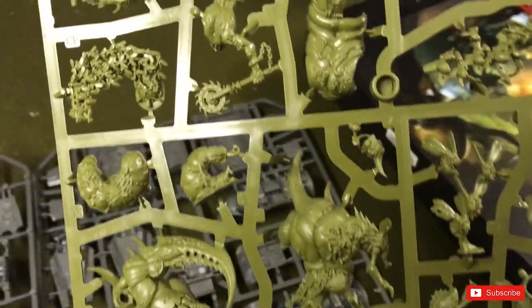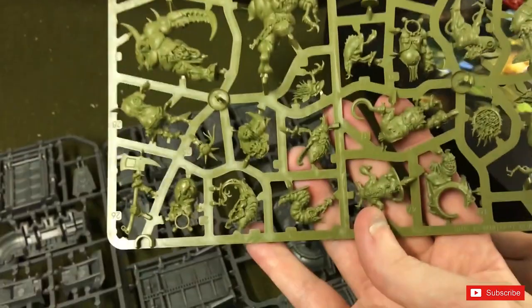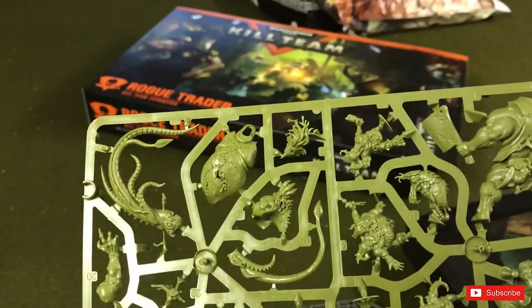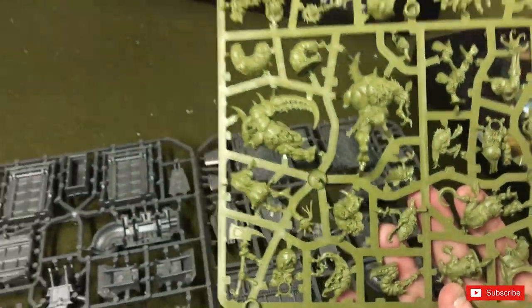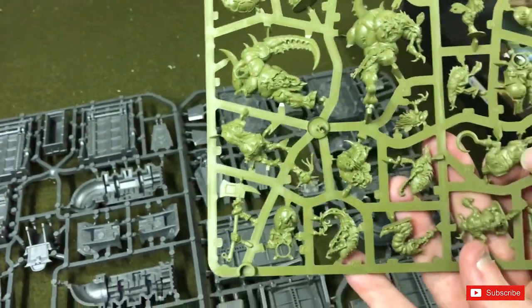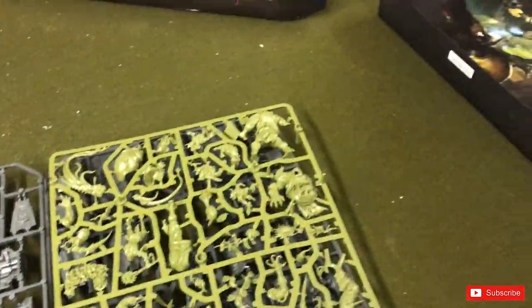They are going to be nice to paint — some of them are pretty crazy with little flies. Very obviously Nurgle-themed stuff. There are lots of tiny little ones — nurglings, or glitchlings as they're called — and they are actually separate. You've got about three big ones, a commander, and then three smaller ones that are almost like Nurgle daemons.